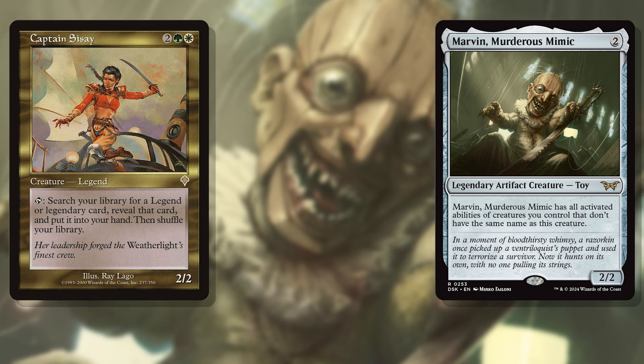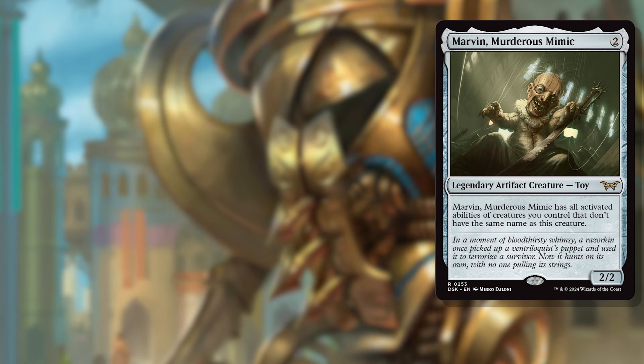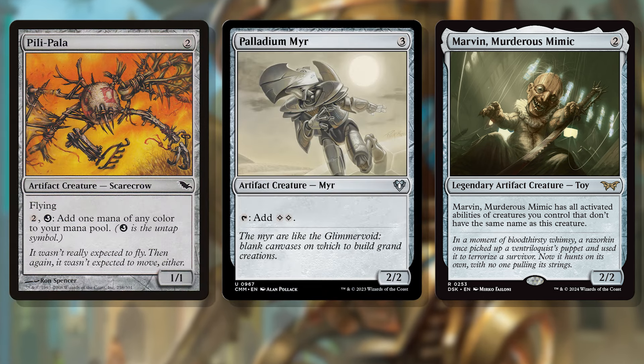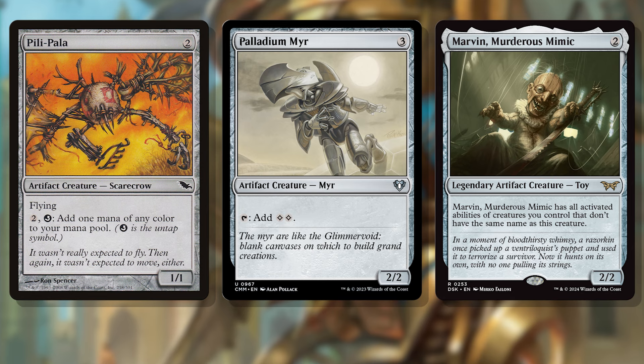And these are just synergies — just things Marvin helps you do better. This isn't even combo land with Marvin, as he can be used as a finisher in a few different ways. Let's start with colorless combos for Marvin. As long as Marvin is in play first and doesn't have summoning sickness, playing a Pili-Pala and any creature that makes two mana on tap like a Palladium Myr makes you infinite mana. You can tap Marvin to make two mana, then use the two mana to untap Marvin to make a mana of any color. Like with all of the best combos, you just return to your starting state up a mana — that's infinite mana.